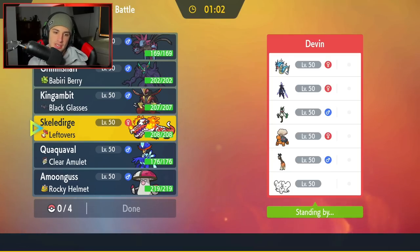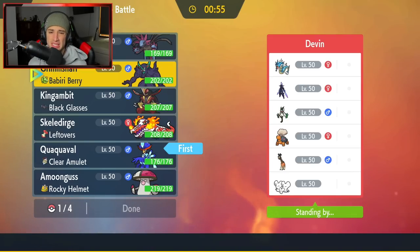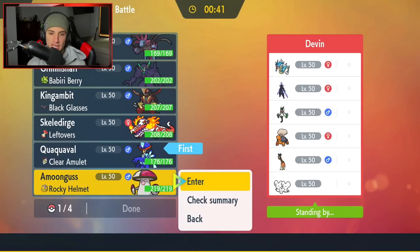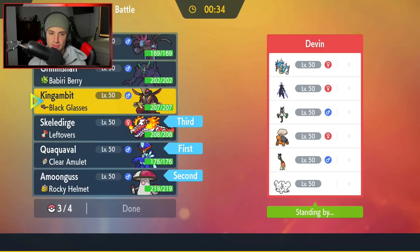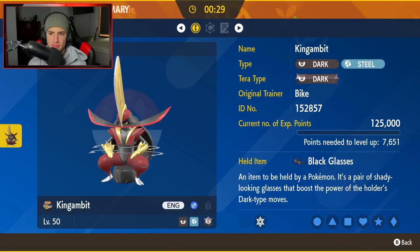How should I go into this? Gyarados does have Intimidate, but I do have Clear Amulet on Quaquaval, so that wouldn't be too bad. I actually do really like Quaquaval here, so I am going to probably lead this Pokemon again. I might even go in with Gambit as a lead — do I Gambit lead or do I go in with maybe Amoonguss as a lead? Because I could support Pokemon with Amoonguss. If he wants to pop Torkoal I can Spore and kind of slow down the battle that way.